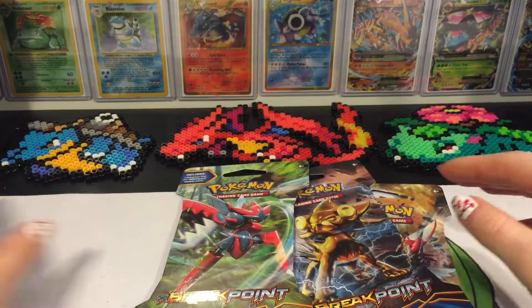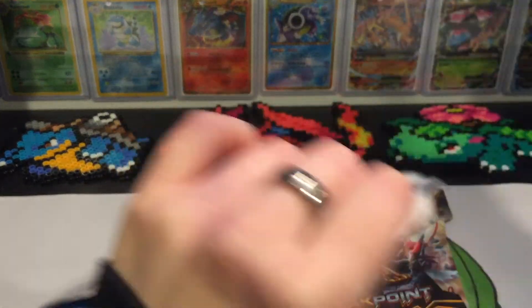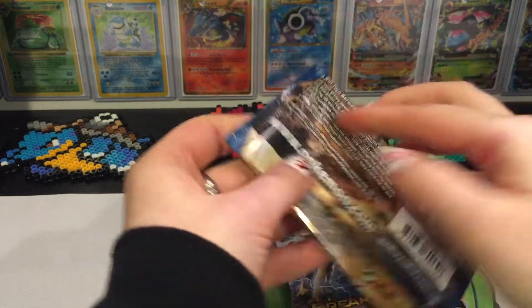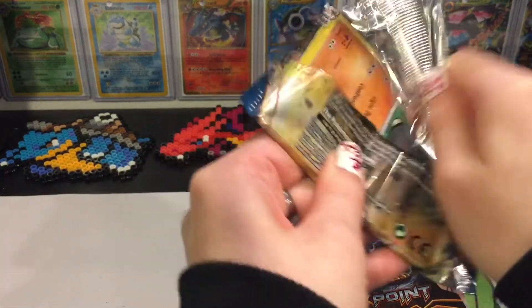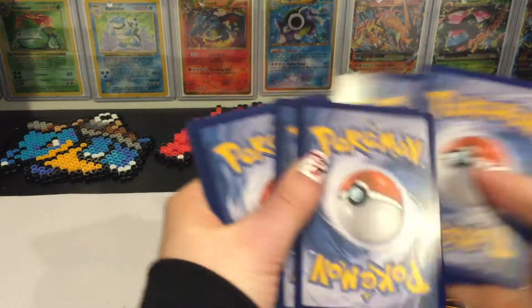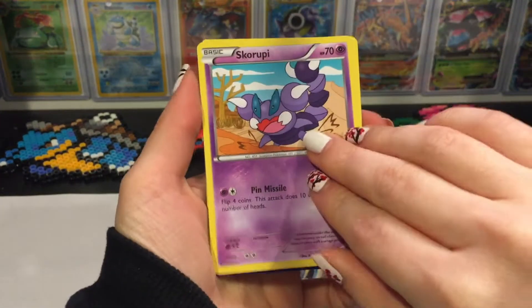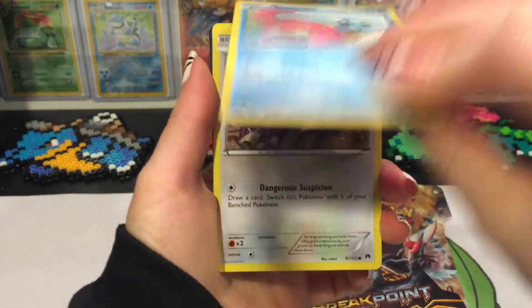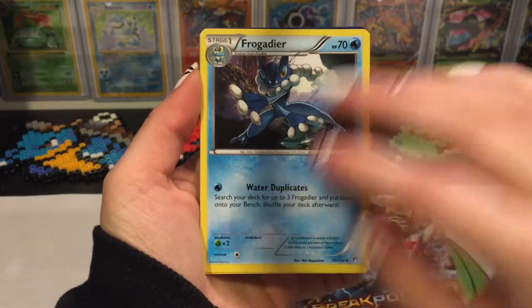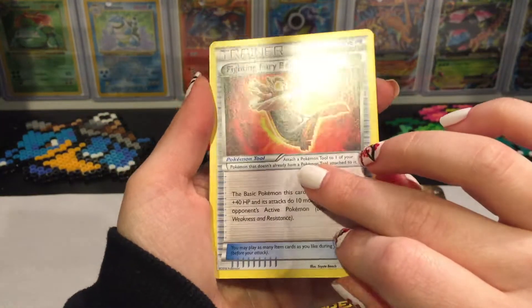All right, first pack done. Let's go on to our second pack. Again, I'm just gonna tear this open. Gyarados pack. And do the card trick. I've got Pancham, Scruffy, Rattata, Slowpoke, Frogadier, Cloyster, Fighting Fury Belt.